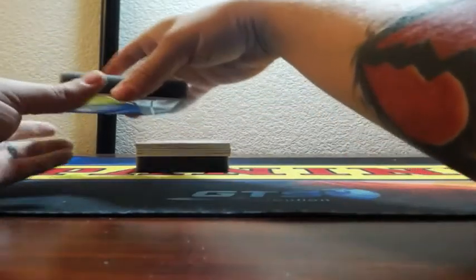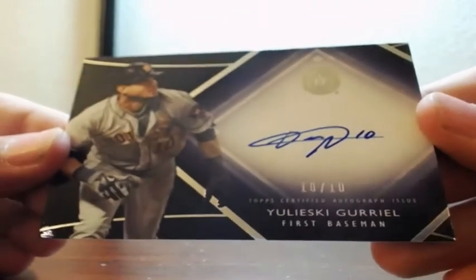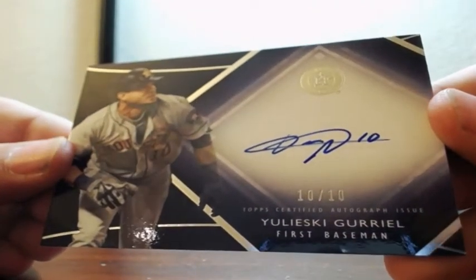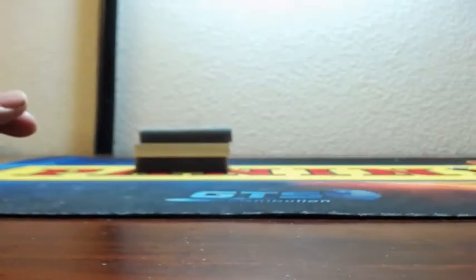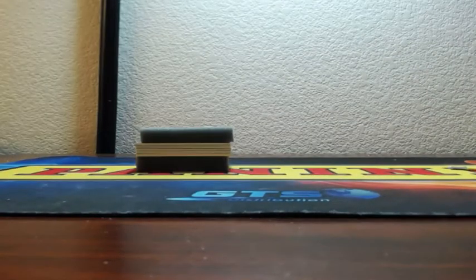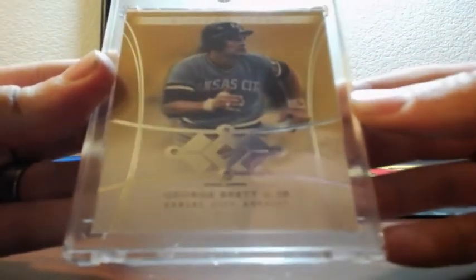Royals coming out huge. Yulieski, 10 of 10, on card — I don't know what this one's called but it's a cool one. Yulieski, 10 of 10, should be a rookie. Whoever had the Royals — boom, huge boom. Quad diamonds, George Brett, all one-touched up.